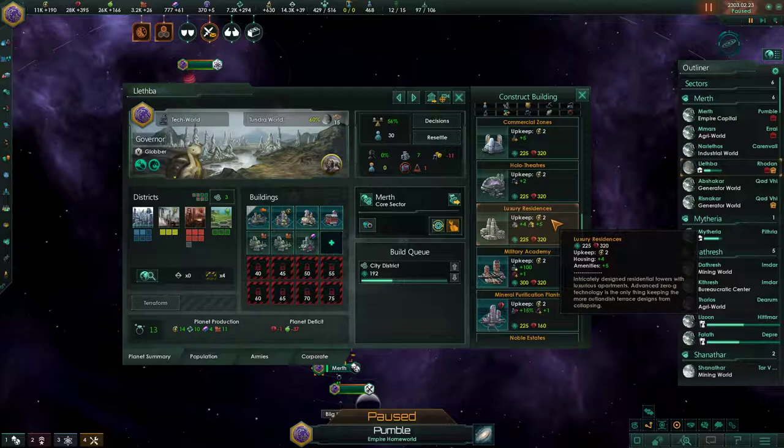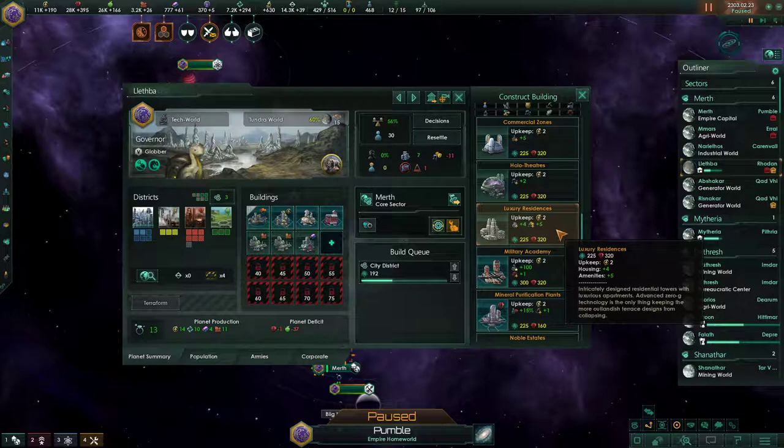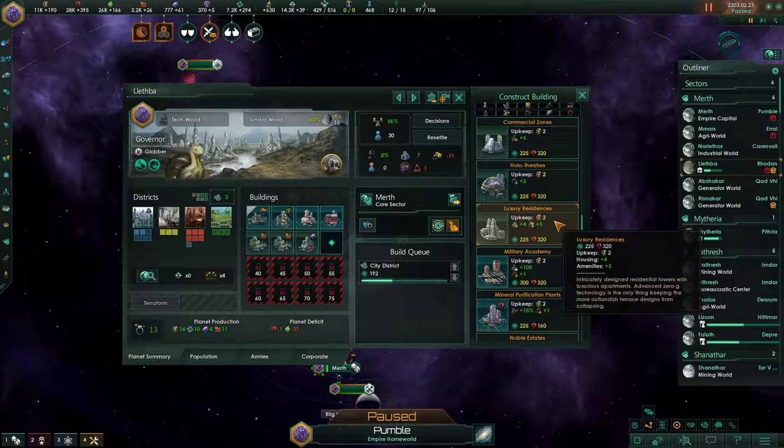Luxury residences are another building available from the start — also a bit of an odd duck. All they produce is housing and amenities, and they do it without employing pops. For that reason, it's my opinion that luxury residences and their upgrades are not generally a viable building to construct in Stellaris. I will almost never build luxury residences, unless I am building them on a resort world.